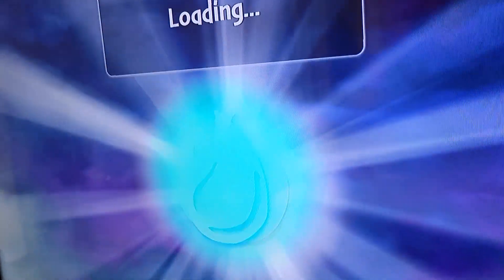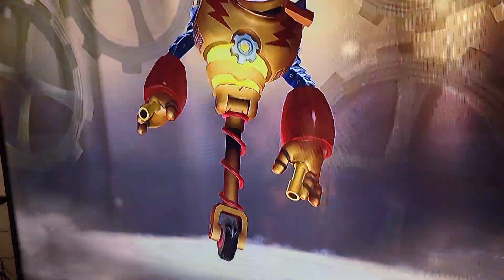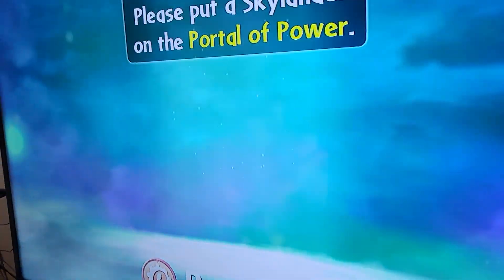So you can see it's glitching out like crazy. Why is it glitching out like crazy after I put Bouncer on the portal? But then when I move it a little bit, Bouncer's fine again.